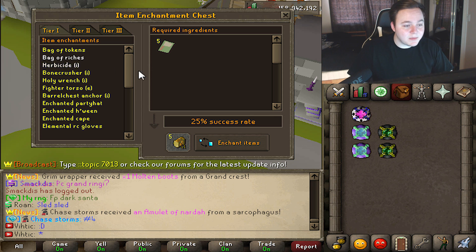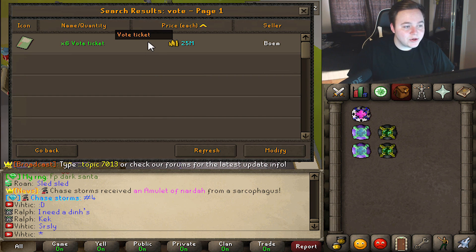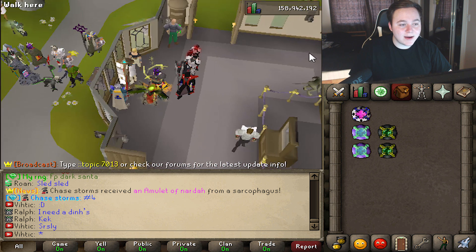One thing this can be good for is making money as a lower level player. If you click on bag of riches, you can sacrifice five vote tickets for a one in four chance of getting five bags of riches. These are 35 mil each — that's 175 mil if you do get that, but it is a bit of a gamble. Usually you can find vote tickets for a little cheaper, so if you find some for like 10 mil, I'd say swoop them up and have a go at it.